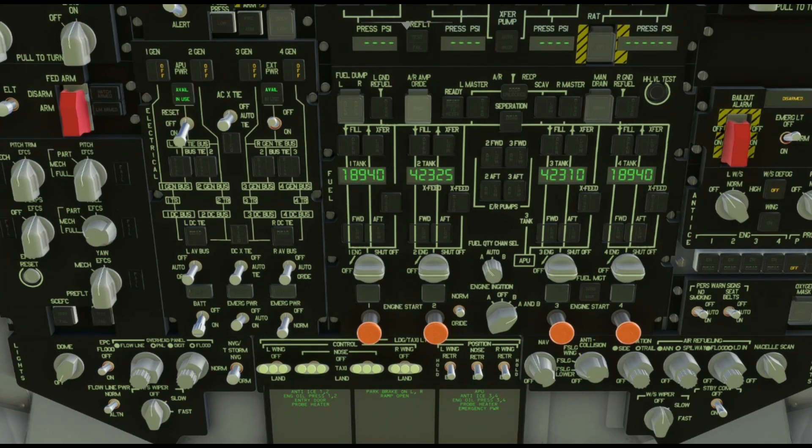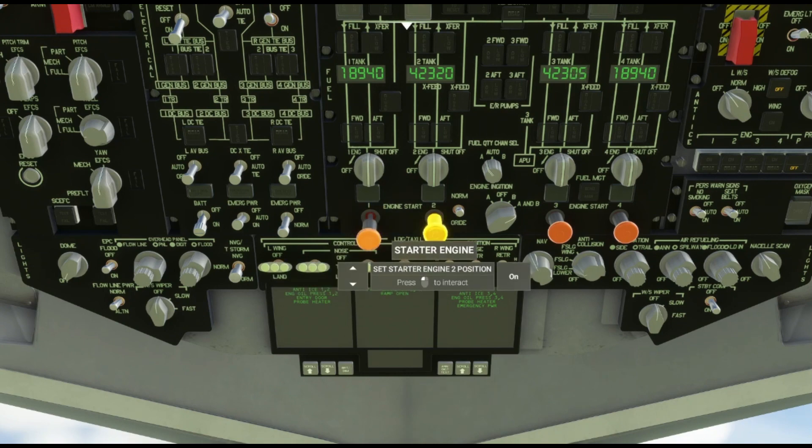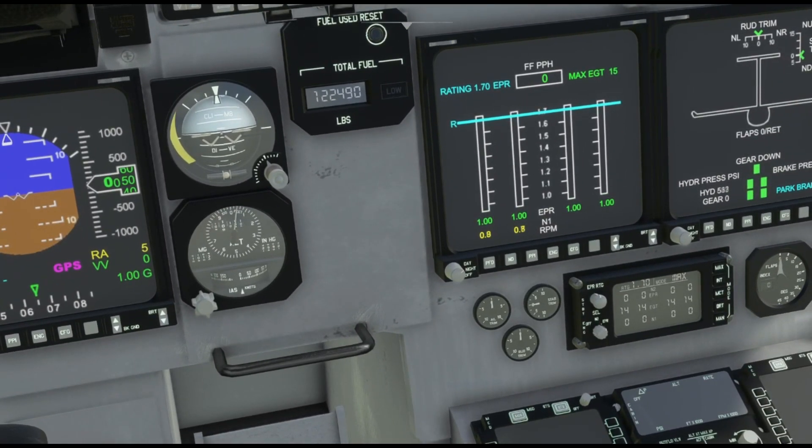We need to start fuel flow to each engine so we'll go all the way across each one. I like to start one engine first and then we'll stabilize before starting the other three. We'll watch the N1 climb up and once it's stabilized at about 20–24% we'll start the other engines.